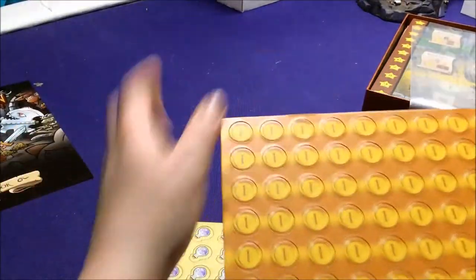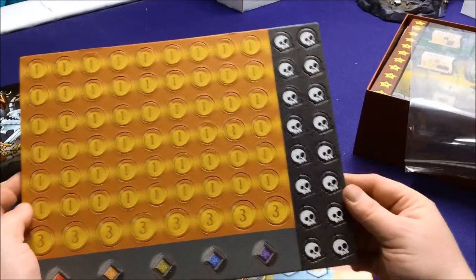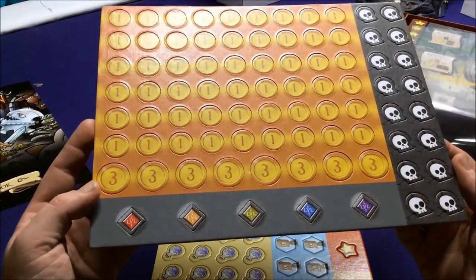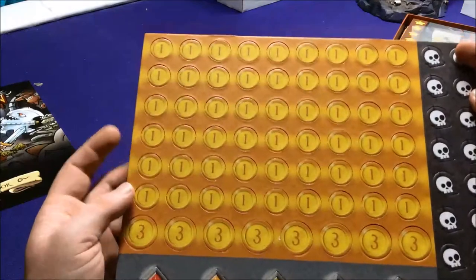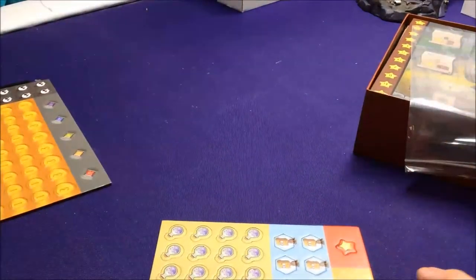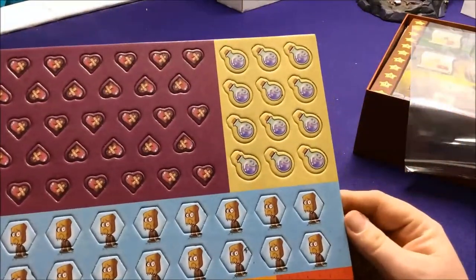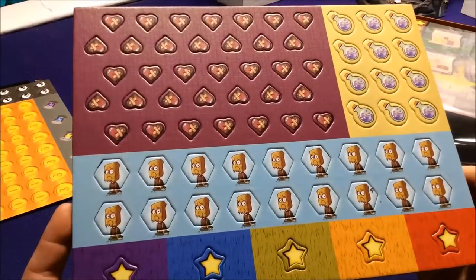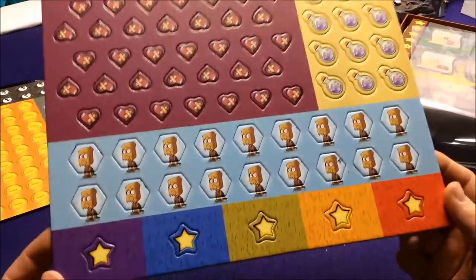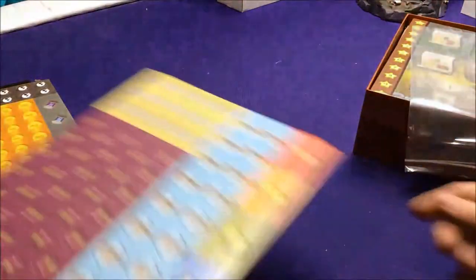Let's look at some of our tokens. We got coins, bait tokens, level markers for five different colored characters, some three-cost coins, health tokens, damage tokens, magic potions, minus-fame tokens — or shame tokens — and then the stars for your fame meter. Everything's double-sided, which is really nice. There's a giant bag to put stuff in.